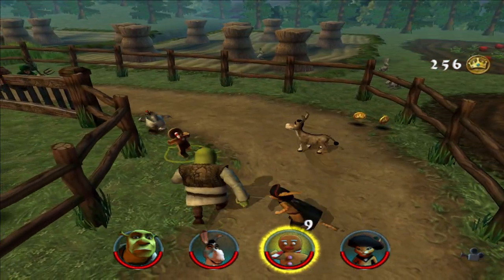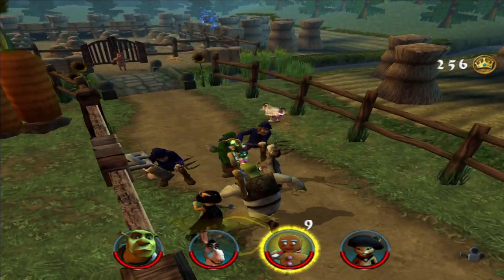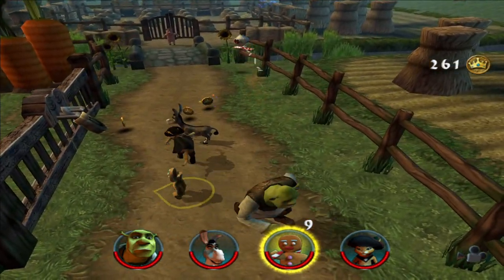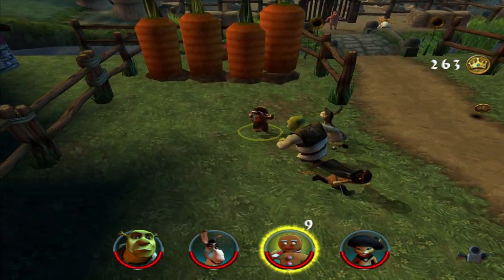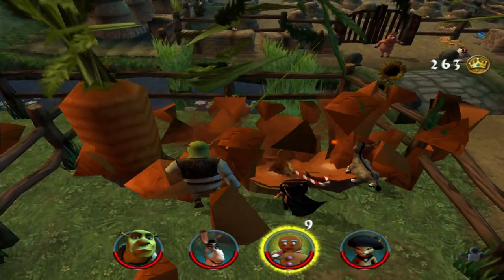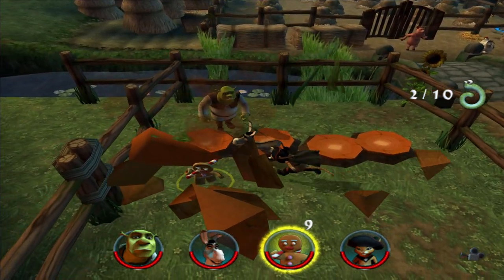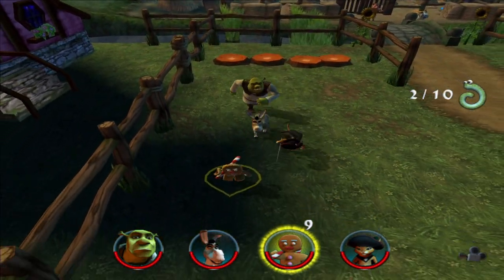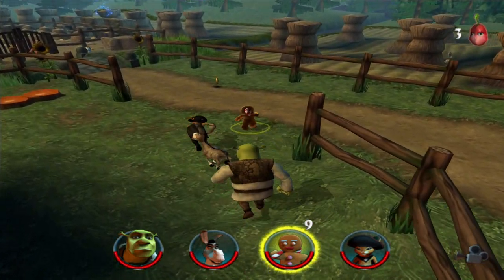Before we deal with that chicken, I'm just going to have a look around here and see what we need him for. Maybe nothing. Just do that. Open up this area. Hey, worm. I wonder if I'm saving the worms or just taking them from their home. All right, there's number three.